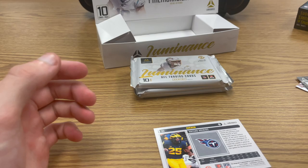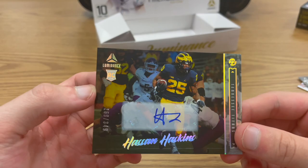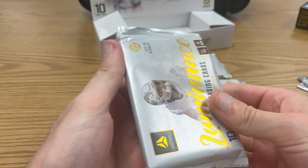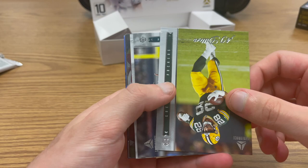Hassan Haskins rookie auto for the Titans, numbered to 349 — there's one of our first autos. It looks like a patch auto. I was saying, these cards just get me going. The packaging is elegant — I love this brand. We might open another box. We've got a little Daniel Jones, AJ Dylan, oh man — look at that Jalen Hurts sideways!